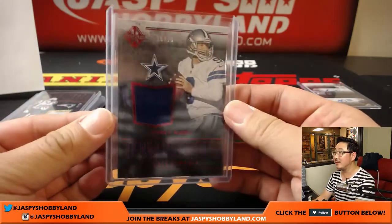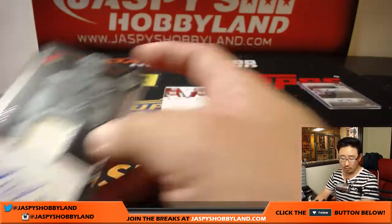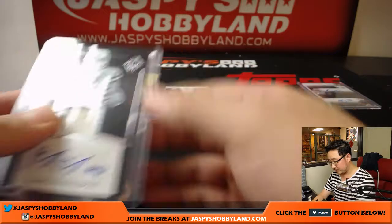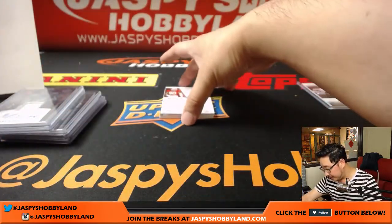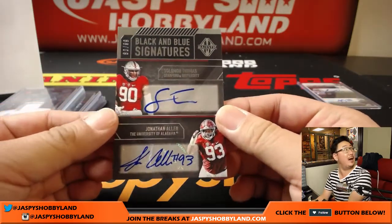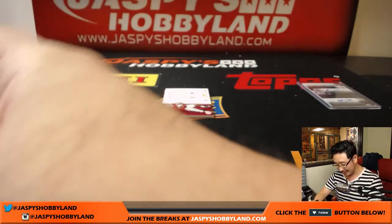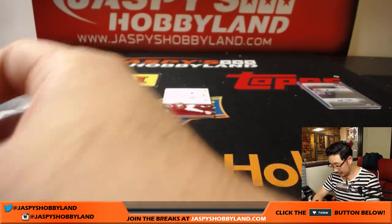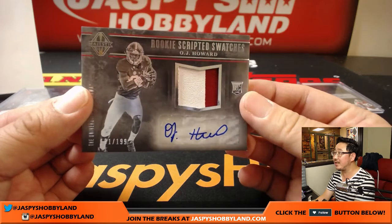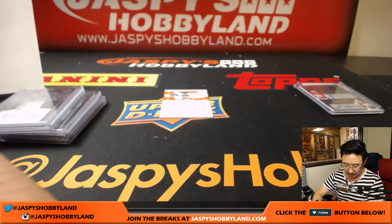What team is Tony Romo going to go to when he signs? He's going to come out of the booth when someone gets hurt. Gary Barnidge for the Browns, 7 out of 25, jersey and auto — that goes to Rory. Black and Blue Signatures — Solomon Thomas Niners and Jonathan Allen Redskins, 8 out of 99. OJ Howard, 100% positive on this one — two color patch and autograph, Rookie Scripted Swatches, 181 out of 199, for the Buccaneers, that'll go to Matt Rourke.